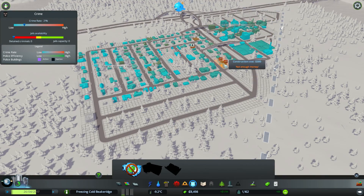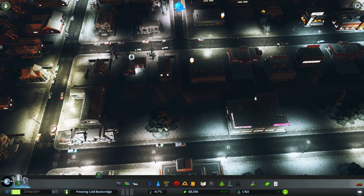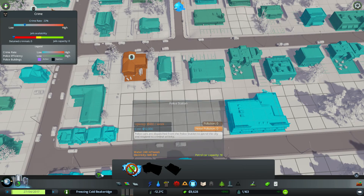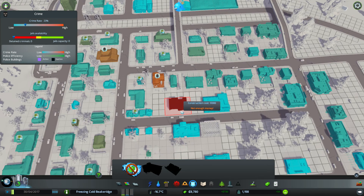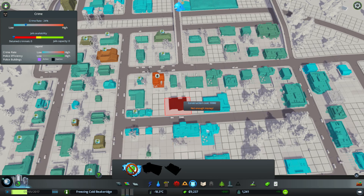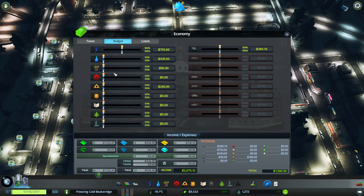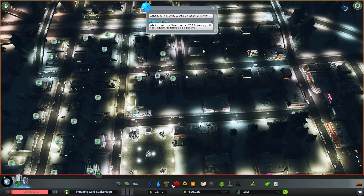You guys are complaining about some crime over there, which is probably fair enough. So what I'll do is, once I have the money, I shall place in a police station — which costs 12,000! Well, if I speed up the game I should make that pretty quickly. I'll place one just here. I am also noticing that there are a few people sick as well, so I might have to get healthcare down pretty quickly. That is 10,000. I need another — let's take that loan out, because I can afford to pay it off.